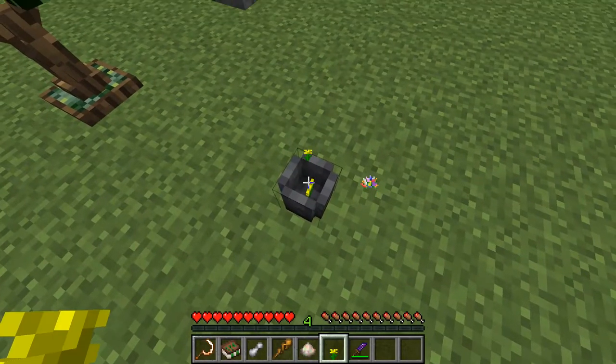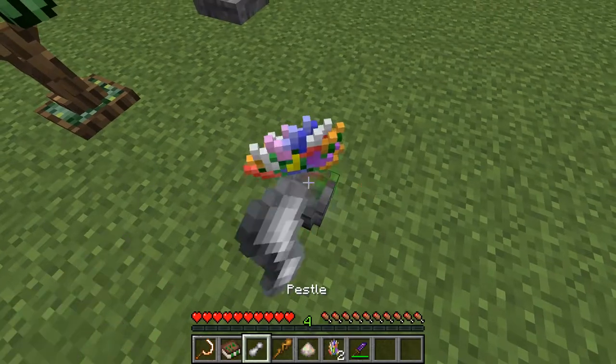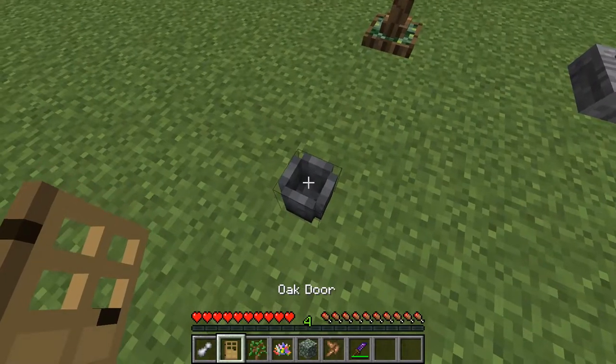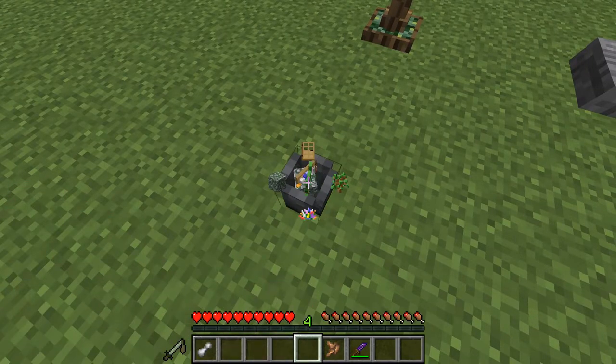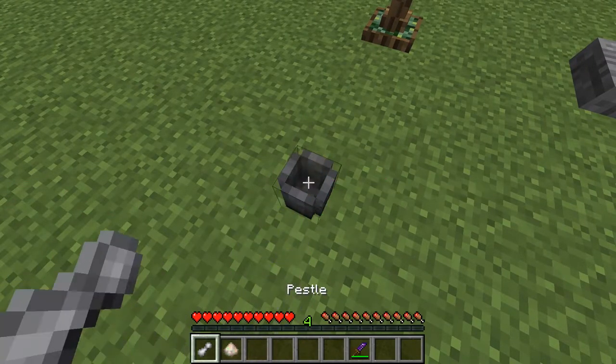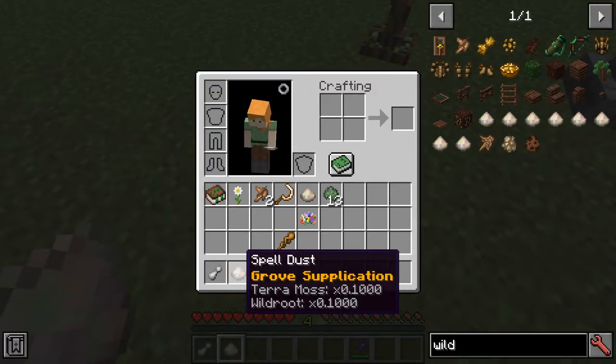Place some flowers into the pestle and mortar, grind it up, and get petals. Then we place the following items into the pestle and mortar to make the spell dust for grove supplication.